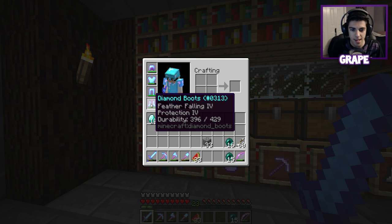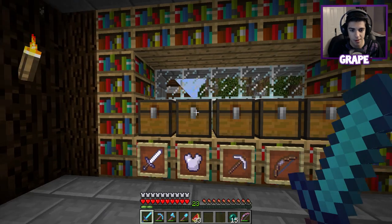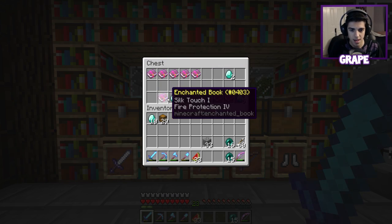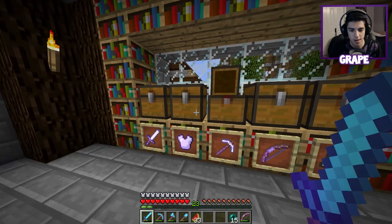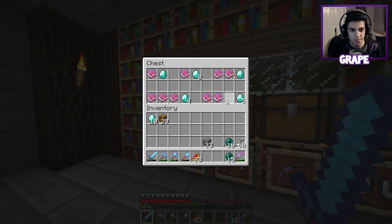I'm actually here for some Unbreaking III, which I did ask him in advance if he had any. I need three of those for my armor. There's a bunch of efficiencies, silk touch... Oh, there's only two Unbreaking left — somebody bought the third one. There was one there earlier.